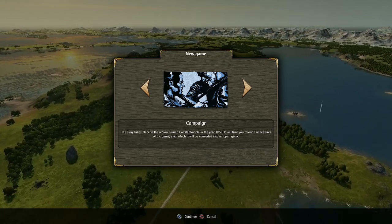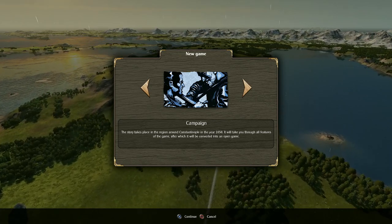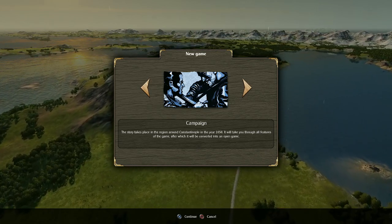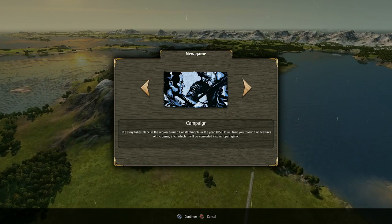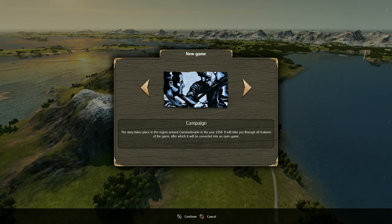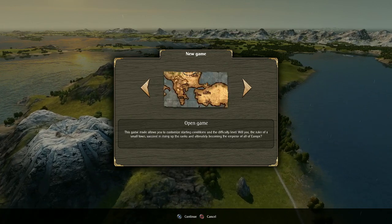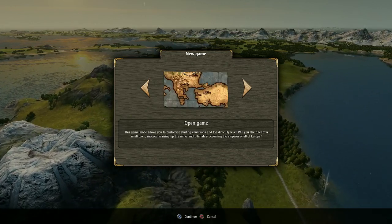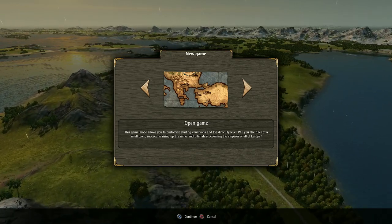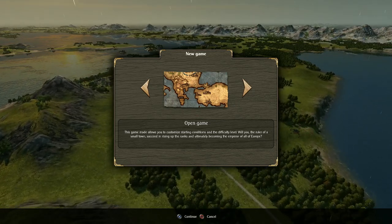I remember Constantinople — it's from They Might Be Giants: 'It's Istanbul not Constantinople.' Old New York was once New Amsterdam. Anyway, around Constantinople in the year 1050, it takes you through all the features of the game, after which it converts into an open game. The game mode lets you customize starting conditions and difficulty level. Will you, the ruler of a small town, succeed in rising up the ranks and ultimately become the emperor of all of Europe?